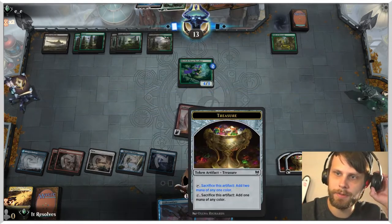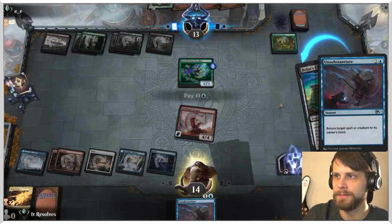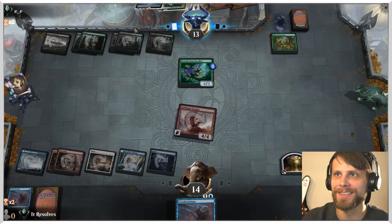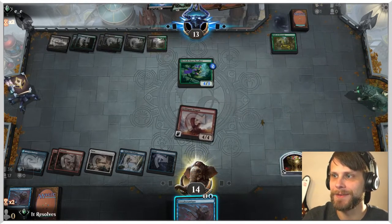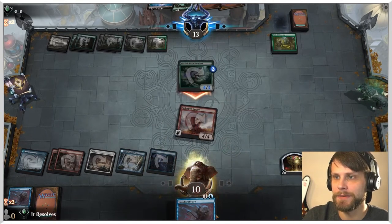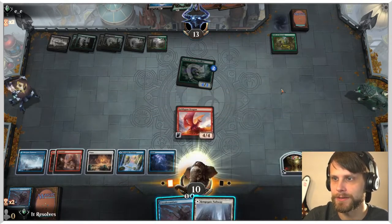We're slowly kind of whittling them down here. And again, we just Unsubstantiate the Bolas's Citadel to kind of knock them off their game here. I am going to take the four. We need to keep this Unsubstantiate for the Bolas's Citadel — I think that's just the right play. Land is so unfortunate there.